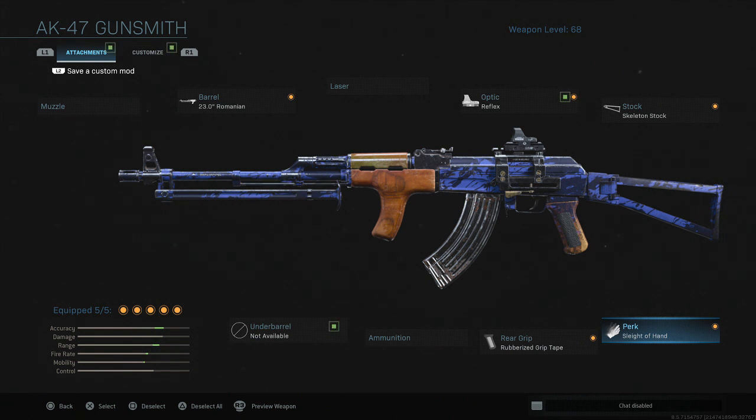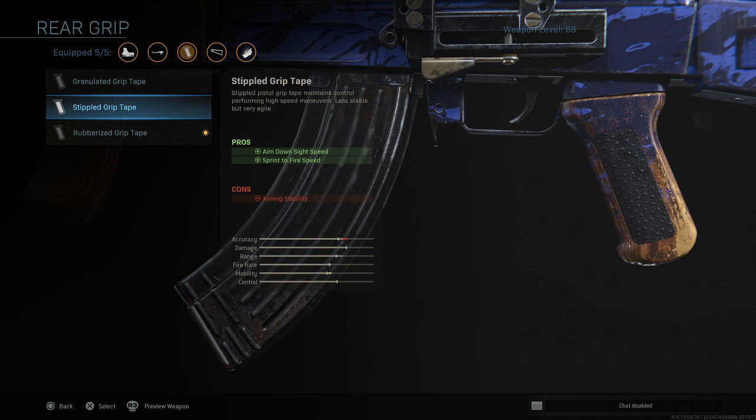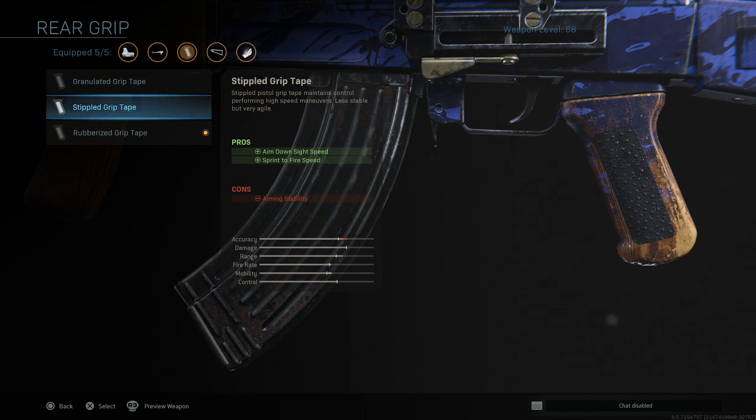Next is the rear grip. Usually with rear grips my favorite in this game is the stippled grip tape, giving you ADS speed and sprint to fire speed — I use this on the majority of my setups. However, on this weapon, this class is designed for controlling the AK, not necessarily for getting your gun up quick. I go with the rubberized grip tape, which is very helpful — you get recoil control, giving up aiming stability. It really makes the recoil not too bad. There were never really times where I was losing gunfights thinking that recoil was too much. Giving up aiming stability, I'm totally cool with that to get rubberized grip tape that definitely helps with recoil control.